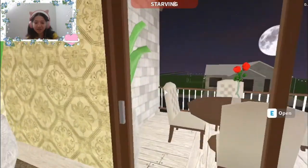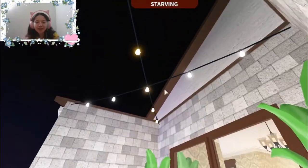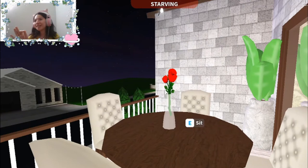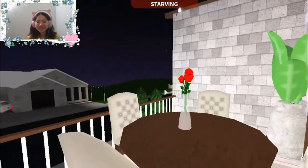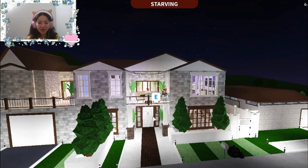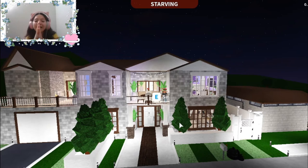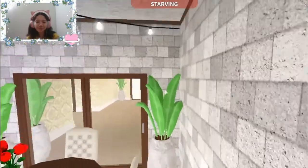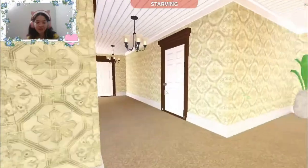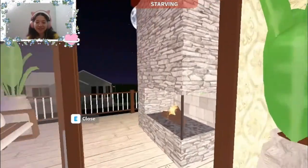The balcony — I almost forgot to show this! Two plants and hanging string lights — I love this detail so much. The centerpiece is a rose vase. This is like a little eating or seating area, and the best part: it's right in the middle of the house, right below the front door — completely centered. I love it.